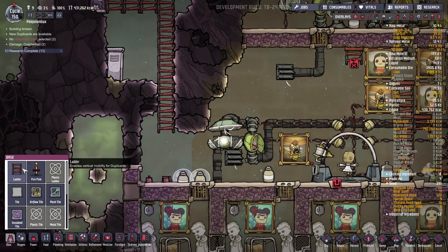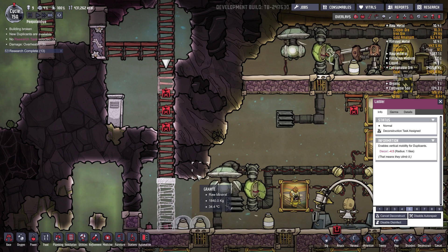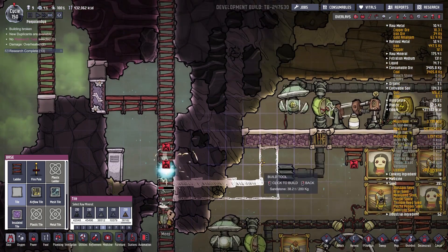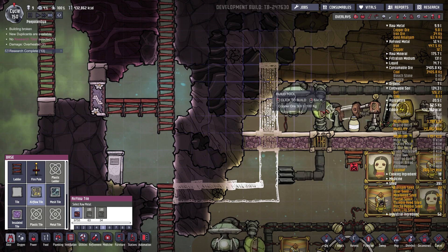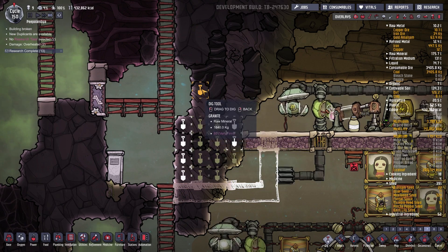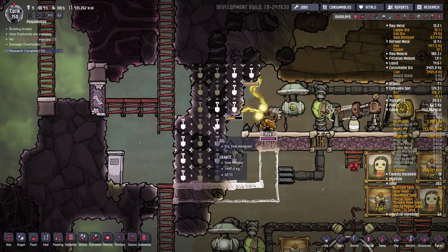I can get a ladder on priority seven going like so, and I can say deconstruct these bits over here — three of them, three ladders. Then I can place a tile over here like so, with an airflow tile over here. The tiles will continue — also dig on priority seven everything here. Can we go for isolated tiles? I think we can.